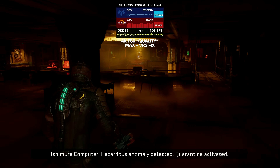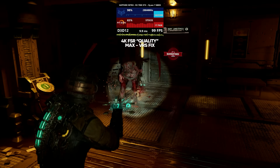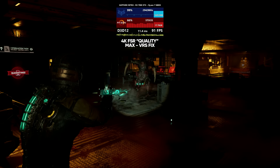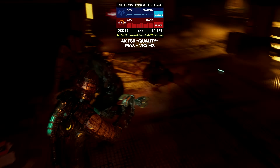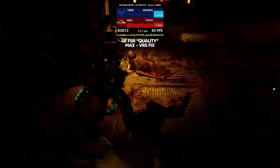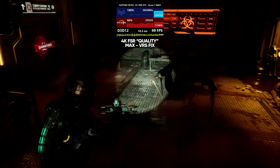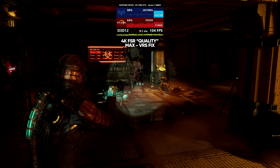Originally I was just going to make a normal performance optimization video like I normally do on some of our graphics cards. However, Dead Space Remake has quite a few little performance quirks, a few bugs, a little bit of stuttering, and a major issue with VRS. If you're wondering what VRS is, it stands for variable rate shading, and it basically means that the engine tries to group together similar looking pixels in order to save on performance.